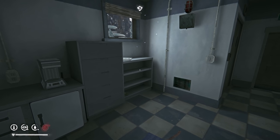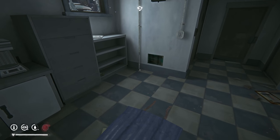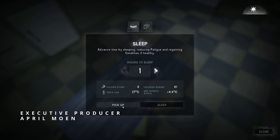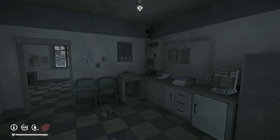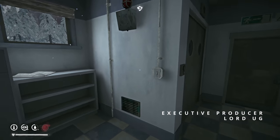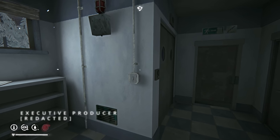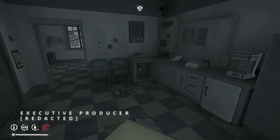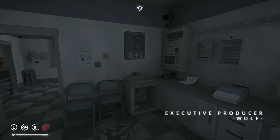Hey guys, Night Curious here. Welcome back to the Long Dark, Stalker Custom, Season 1, Episode 62, I believe it is. So here we are in Black Rock Penitentiary's clinic, and we are going to try to make it over to a tower, or to the cell block. We're supposed to be able to find a ballistic vest somewhere in there, so I'm going to give that a try.